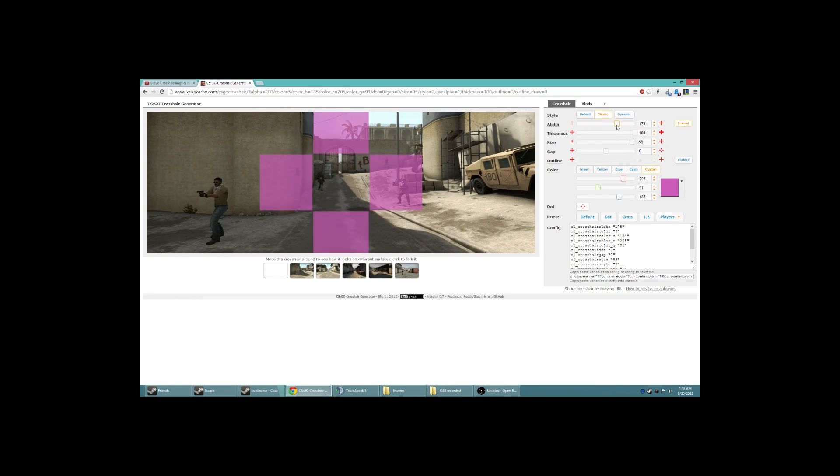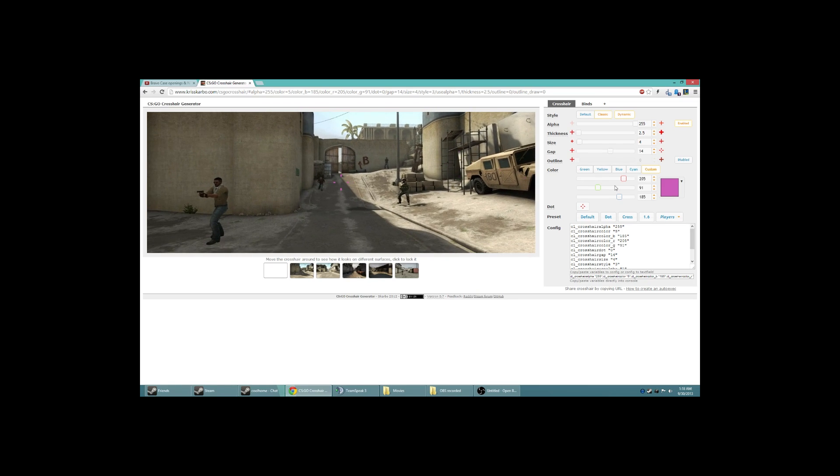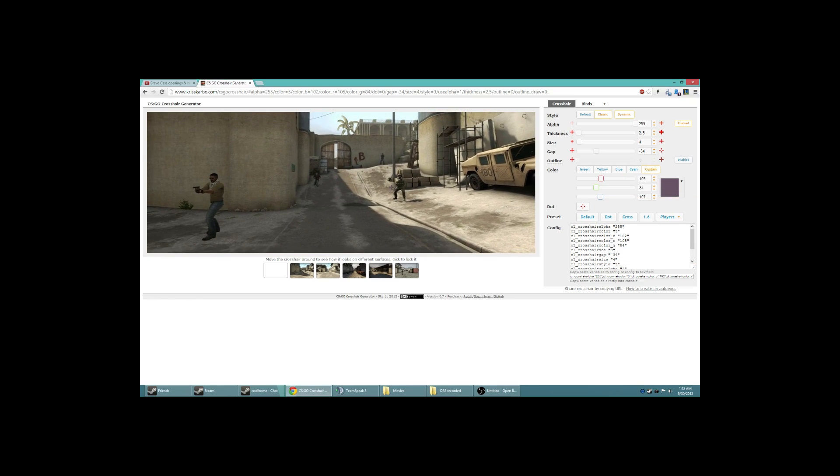You can change how thick it is — the thickness right here — you can make it big or a lot smaller. You can change the gap, how big it is. There's the dynamic option which shows how it zooms in when you aim. You can change the color and customize it to pretty much any color you really want.